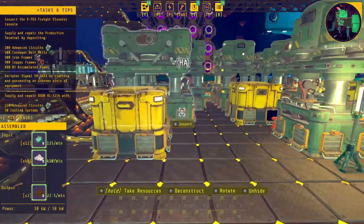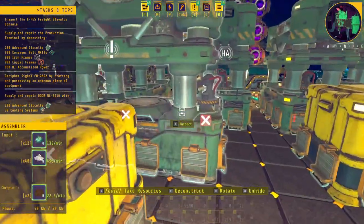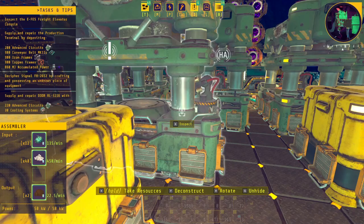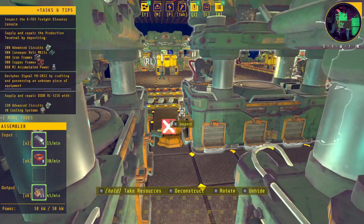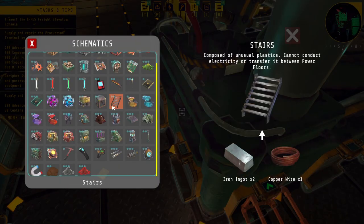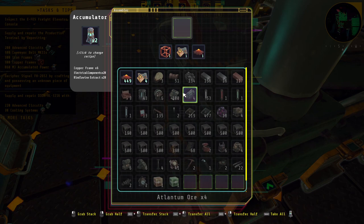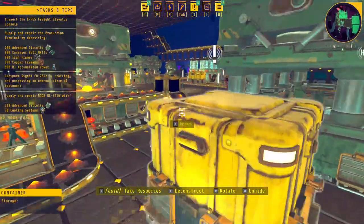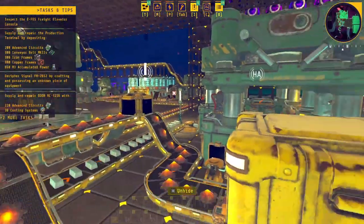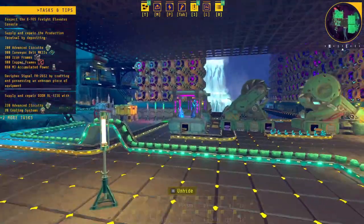I also need accumulators — 860 of them I believe. The accumulator recipe uses kindlevine. I might have to do some conveyor upgrades — that'll definitely help. We have a steady supply of kindlevine so that's going to start producing accumulators. In the meantime, I need to get this stuff upstairs and start getting it processed.